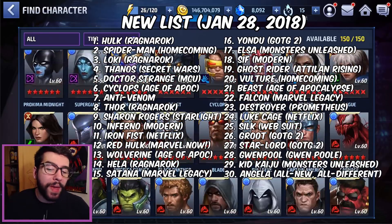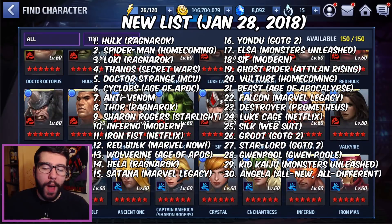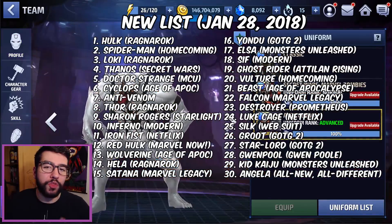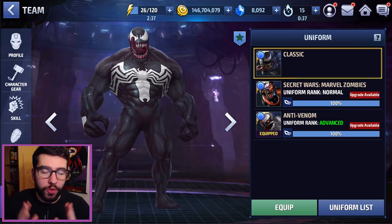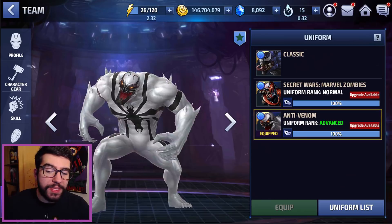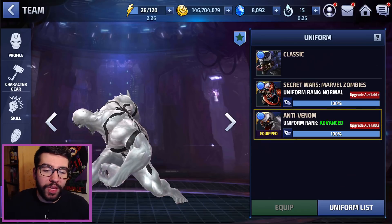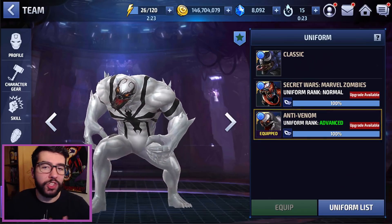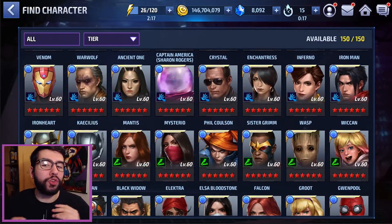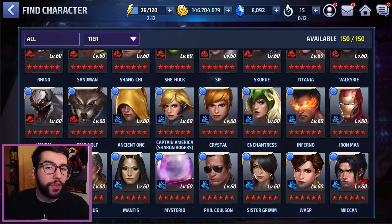The first factor is how good the uniform makes the character — essentially, how much of a leap does the uniform give the character. A great example is Anti-Venom: the classic look for Venom is horrible, he's like a D-tier hero, but when he equips the Anti-Venom uniform he becomes an S-rank or A-rank hero. This is a huge leap in terms of damage, survivability, everything — a full facelift. The second thing I considered was how good the character was after equipping the uniform.